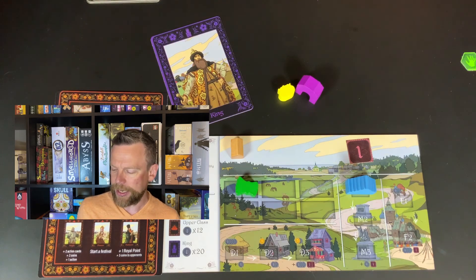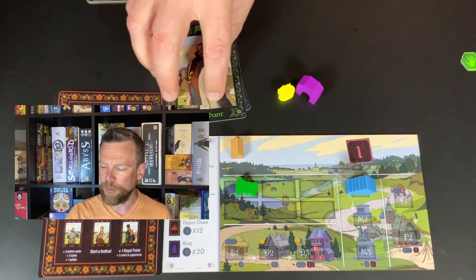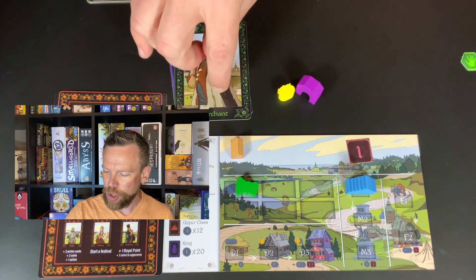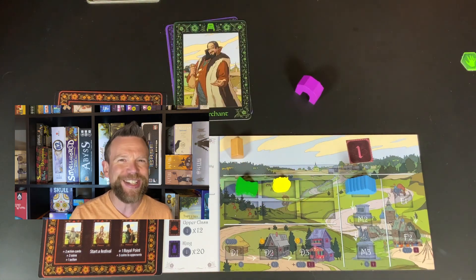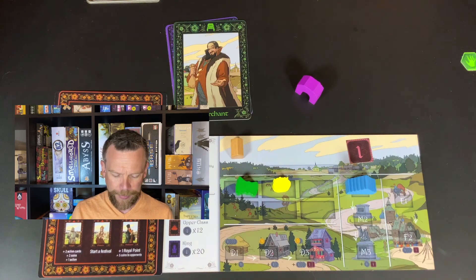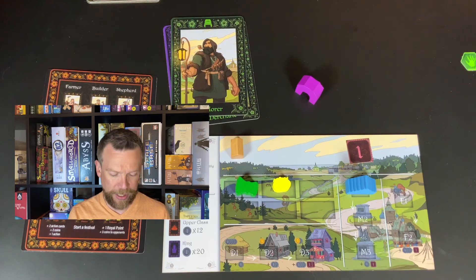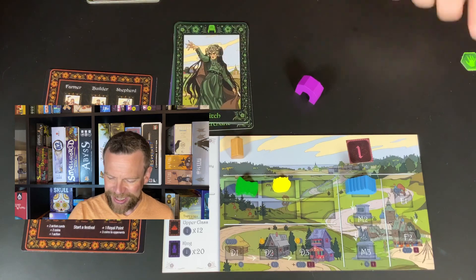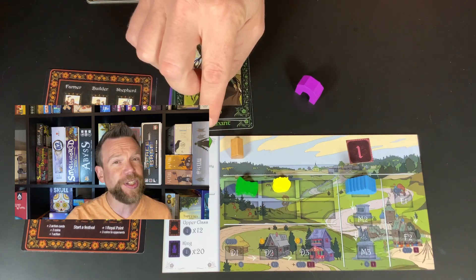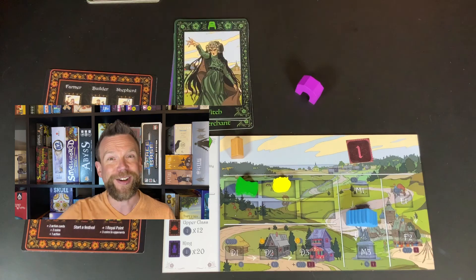These are the lower class cards. Eventually you may earn enough coins to pick up some middle class cards, which allow you to do additional things. You could claim you have a merchant, which lets you place the merchant structure in your village to earn coins on the next turn. You could claim the explorer, who gives you coins and lets you steal a coin from an opponent. Then there's the witch, who lets you put a curse on an opponent's building so that it doesn't gain coins or advance on your next turn.